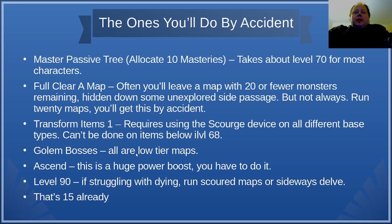Golem Bosses is next. These are all low tier map bosses so you'll be able to do this one really easily. You might have a bit of trouble getting one specific map to drop — if that happens, use your Zana missions more. Zana will give you a whole suite of maps to choose from. And every time you initiate a Zana mission in your hideout, Zana's shop of maps resets, so check the list and she may just have the map you're trying to chase down.